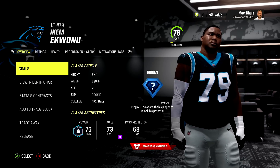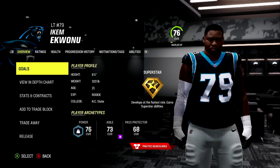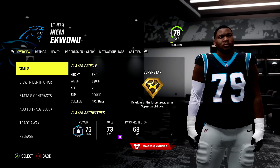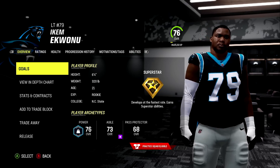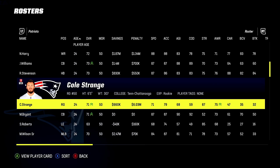Here's one I really wanted to unveil - for the Carolina Panthers we have Ikem Ekwonu at left tackle pulling a hidden dev. God damn - superstar! Our third superstar dev, joining the club with Evan Neal and Jordan Davis. Ikem Ekwonu - wow, that's maybe a little surprising. He gets a superstar dev over Aidan Hutchinson, over Travon Walker, over Sauce Gardner. Thoughts - let me know in the comments.